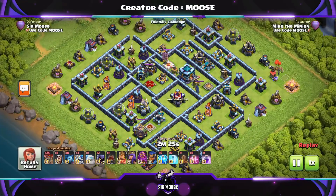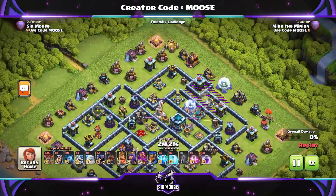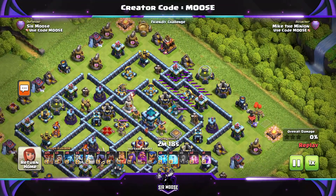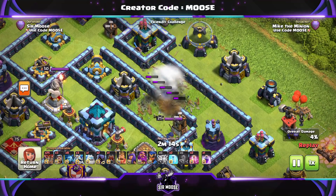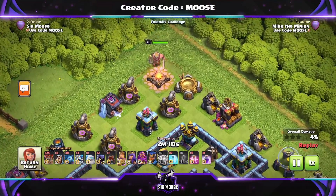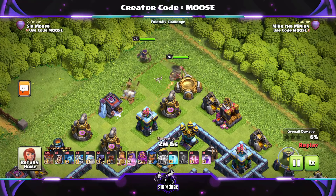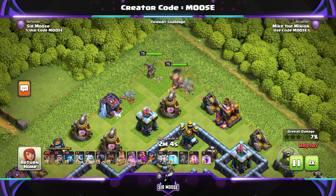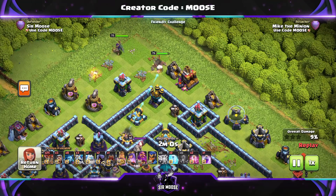Here we go. The first stage of the attack is deciding where you can use those lightning and earthquake spells to cause maximum damage. When the new update arrives, scatter shots will have a health increase, so you're going to need to use 6 lightnings and 1 earthquake to take out a scatter shot or an expo, because they've had a new level as well. So we've taken out that scatter shot, and then the next stage is deciding where to use your heroes — your King and Queen. On this base, I've decided to put them up there at the top left.